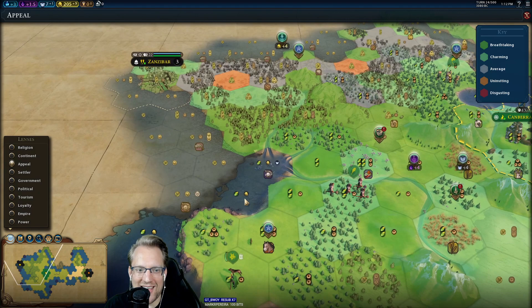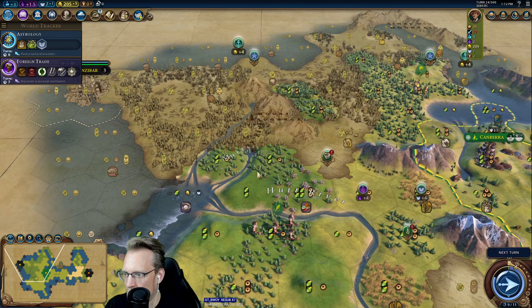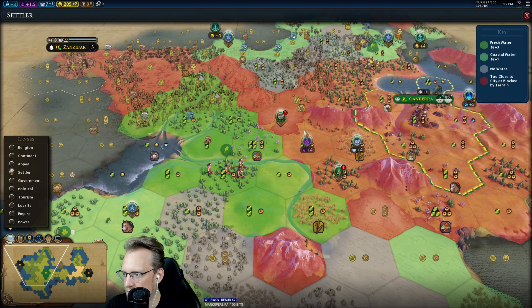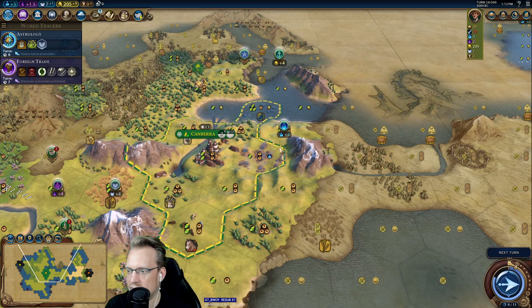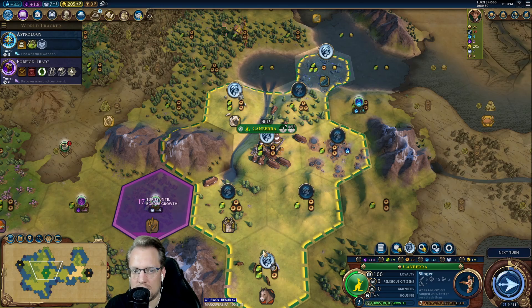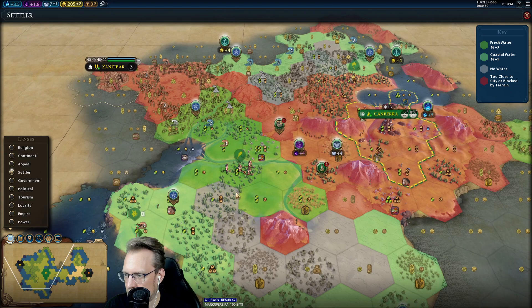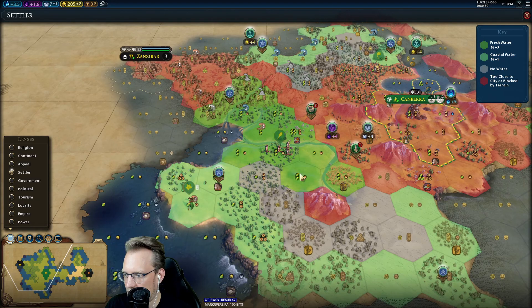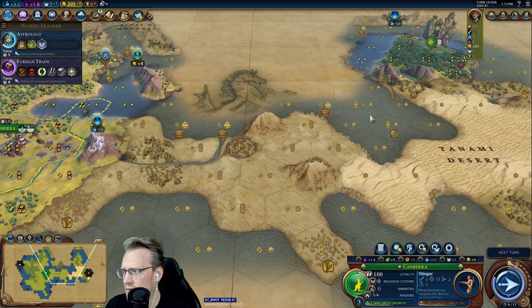Coliseum a must-have in pretty much any game? Yeah, pretty much. So then this city actually wants to go underneath the volcano. I can't really get two cities in here, but I could settle this and try to squeeze in another coliseum city. They'll have amazing districts.